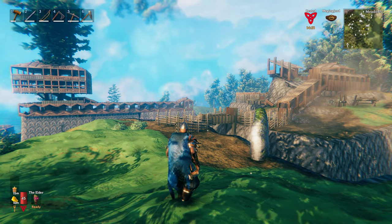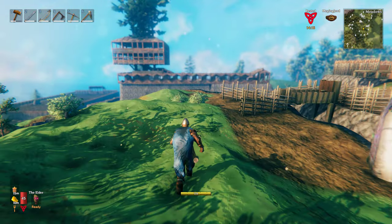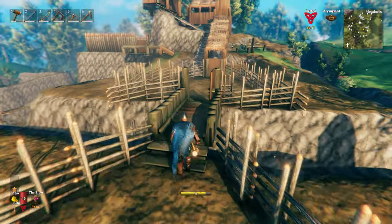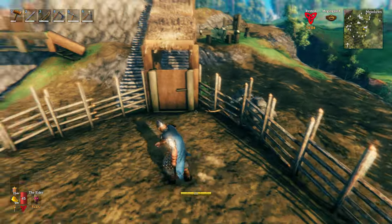Some people are asking exactly how this boar farm, boar factory works. Let me give you a little tour. You get a boar to chase you here, cross the bridge, close the door, jump out, tame it — gets tamed in here.